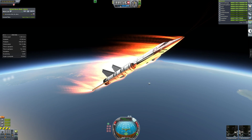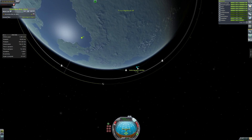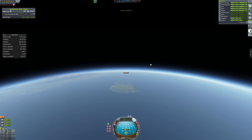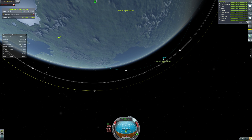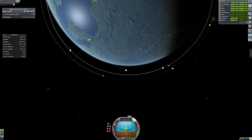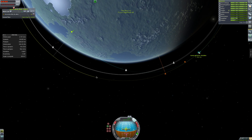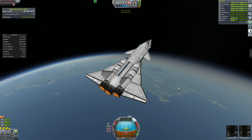Rapier engines make SSTOs fairly easy, although my other SSTOs weren't using Rapier engines - I guess I just didn't unlock them. It's more efficient actually to use non-Rapier engines if you do it right. Regardless, we push on into a fairly good trajectory. We're going really fast, so we're going to way overshoot the station, which means reaching it will be fairly easy because I can just extend my orbit out.